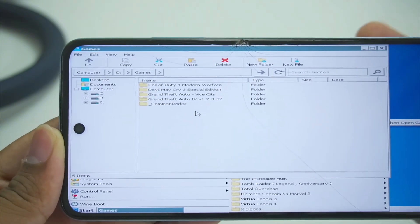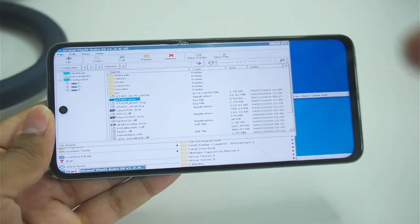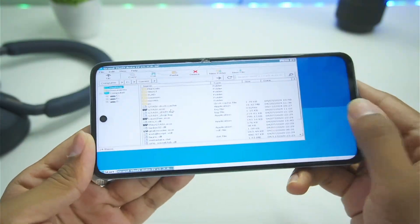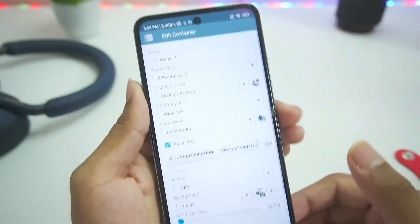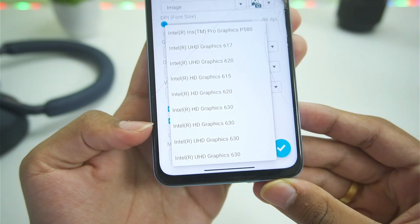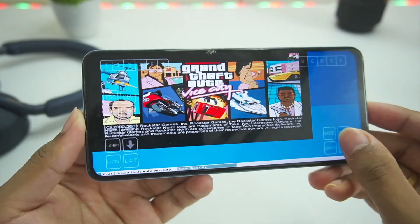We'll directly try out Grand Theft Auto 4 on our Android device without using developer presets. GTA 4 is not starting and the entire Winlater container has crashed. This is because we're not using a correct GPU name — a very important step. You'll need to tap on GPU name and set it to Intel HD Graphics 630, UHD Graphics 630, or even 620. I'll go with 630 for today's video.